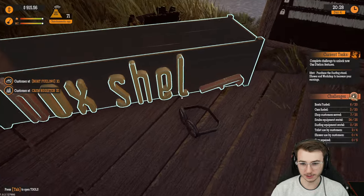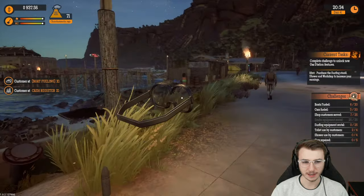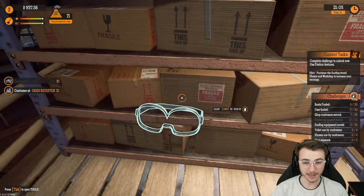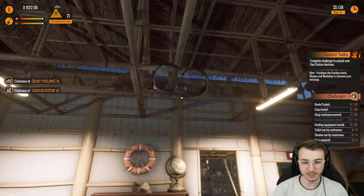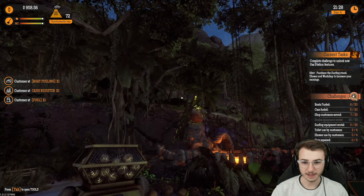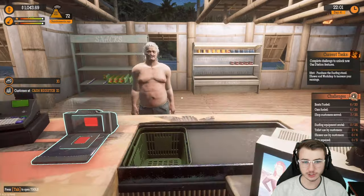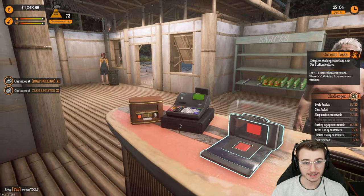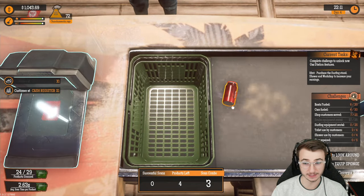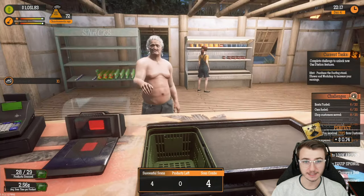Let's try to see if we can dunk a scuba gear item into the cauldron — even if it doesn't make it, I just want that thing gone. Let's get back into the gas station. We got a customer at the cash register. Come to think of it, I don't think I have a sign up for it yet — it's supposed to be no shirt, no shoes, no service. Just FYI, for future reference.